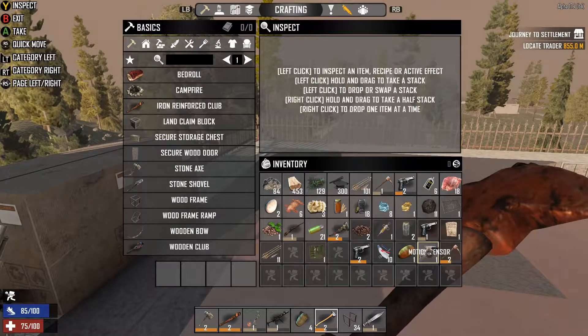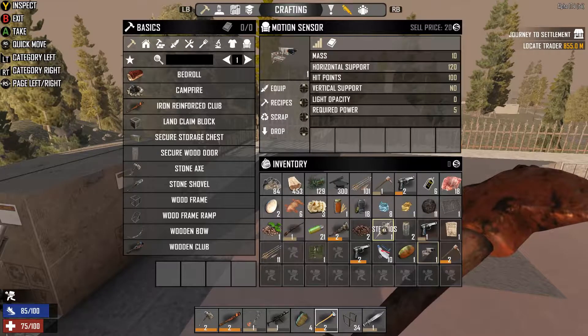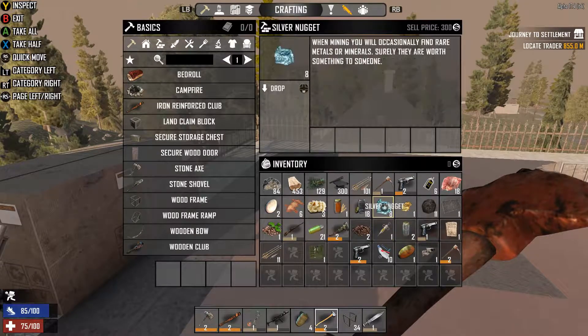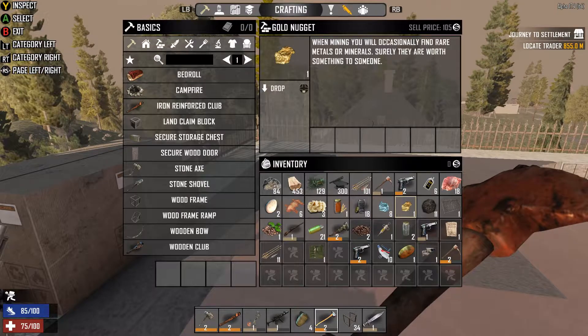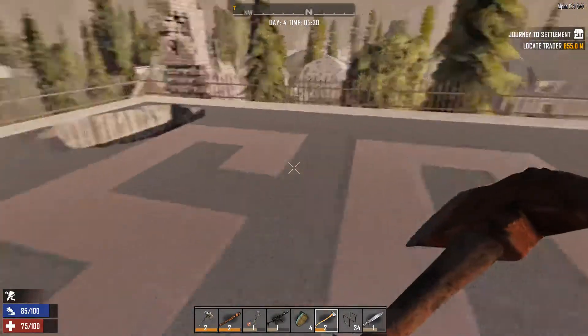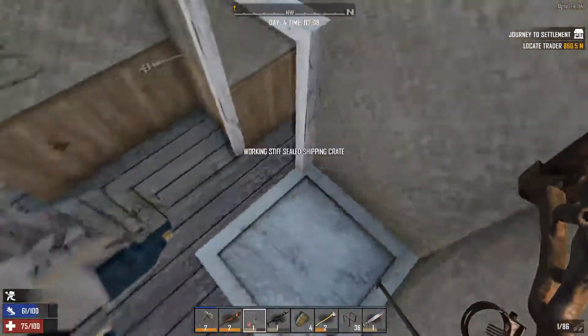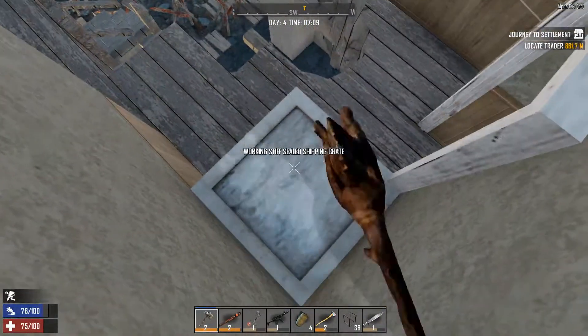What else did we get? I'm just kind of reviewing here. We got a couple other things. I think the coolest thing we got was probably that mod. We also have these silver nuggets and stuff now, so we're gonna have to make a trip to the trader here soon and get that stuff sold. Oh, I knew that was gonna break. I knew it.